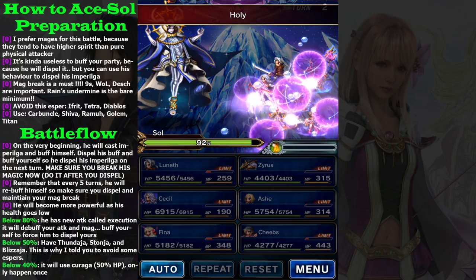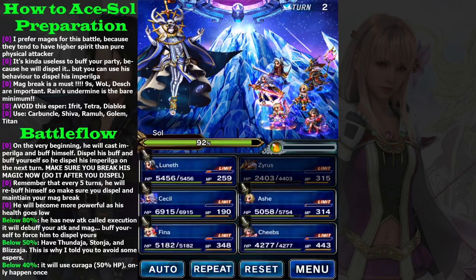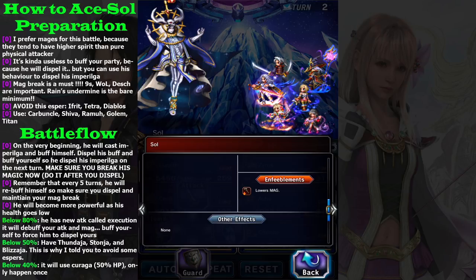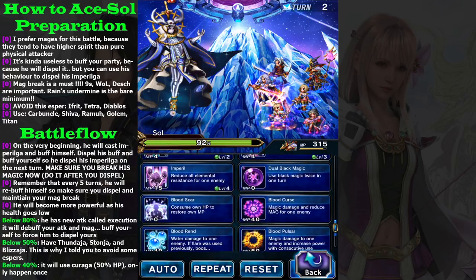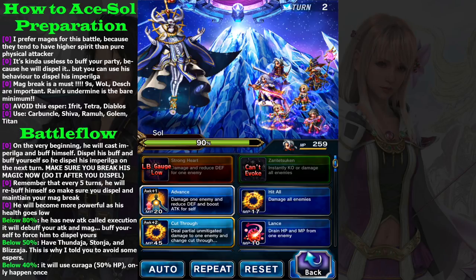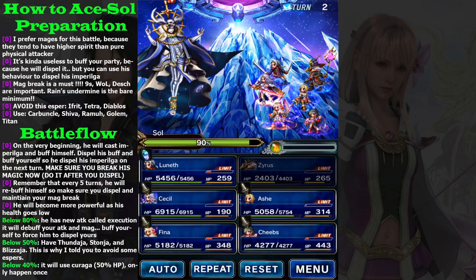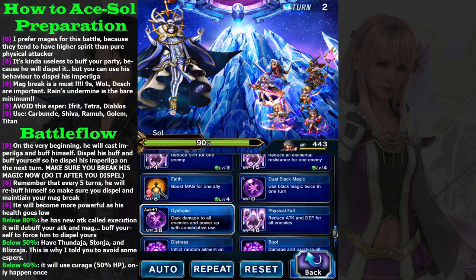Peltza comes out but it's okay. You don't need a Spirit buff in this battle as long as you break his magic — lowering magic is really really important. I'll use Blood Pulser. You don't need to worry about defense and spirit because you cannot break his defense and spirit, so focus on magic. That's why I use Xyrus instead of 9S or Warrior of Light.